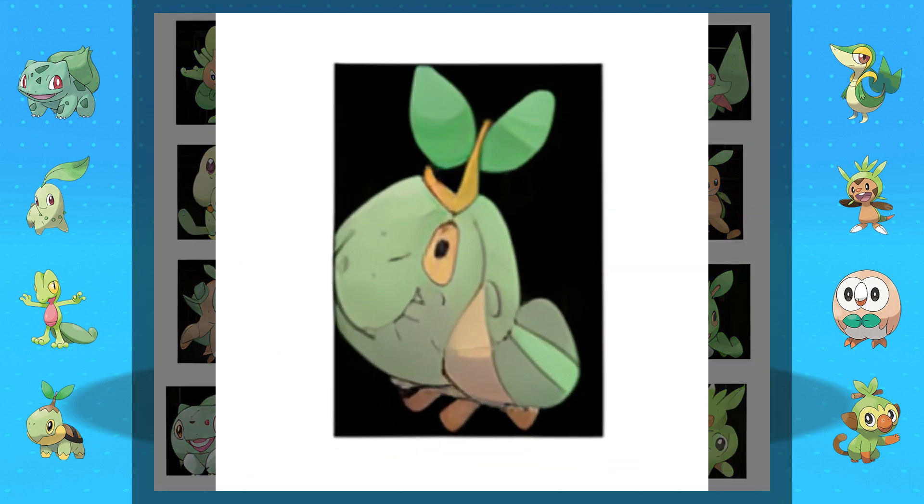This one's definitely got like a caterpillar thing going on, right. You can see only one eye, but then it's got like that big front face with almost a mandible there, and like a twig coming off the top of its head again with leaves. It's got stripes and little legs. I like it. This one could make a pretty cool Pokemon and definitely a cool starter.